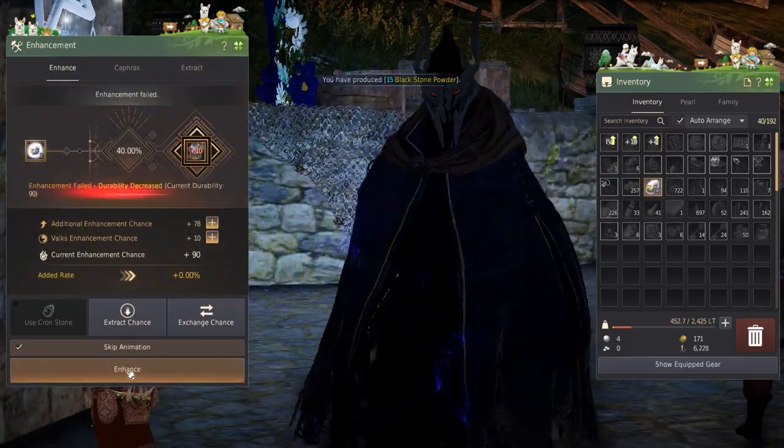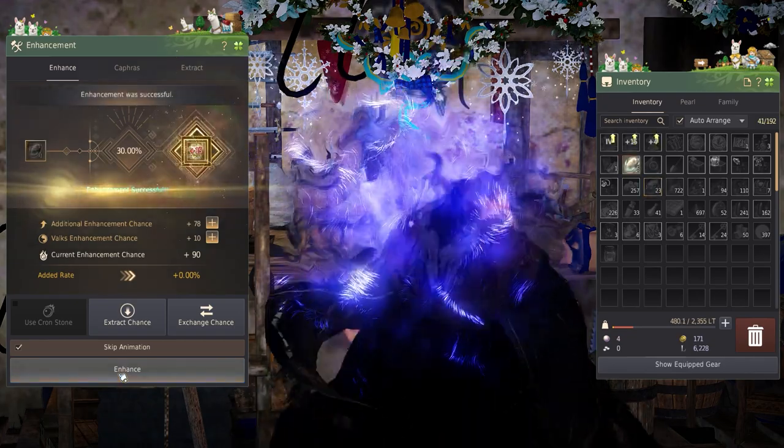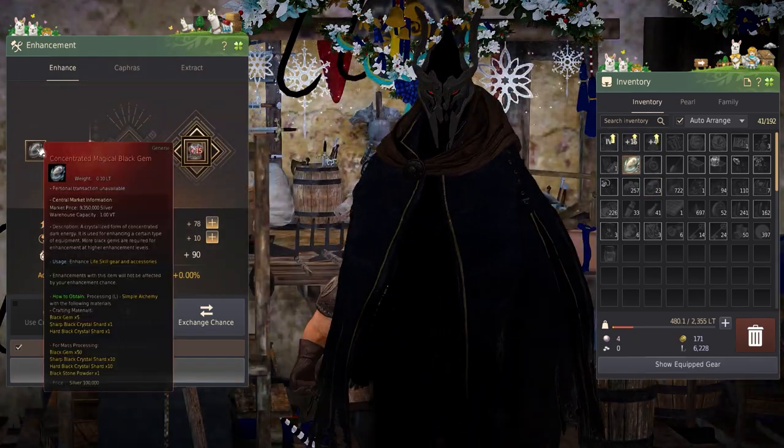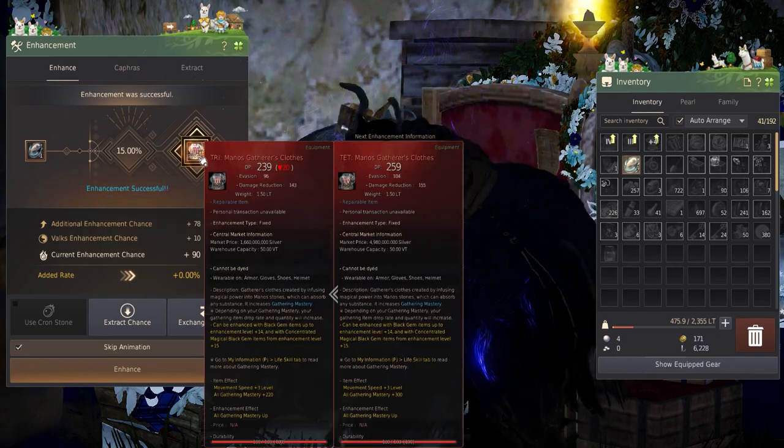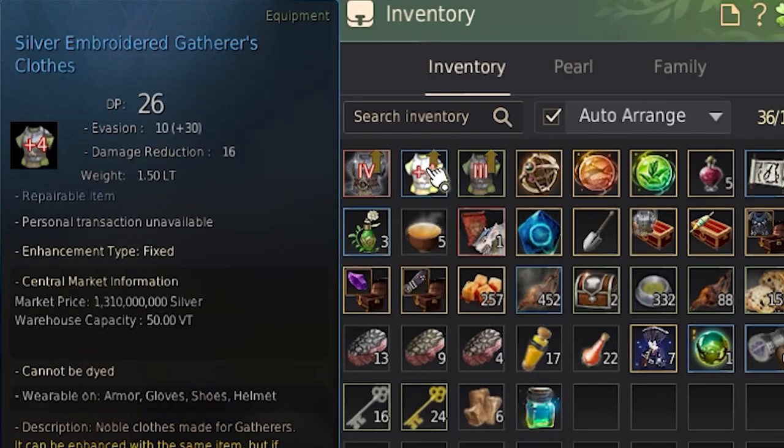Enhancing isn't like normal combat gear. Enhancing Manos clothes is a set success rate, meaning fail stacks cannot be used, nor can these be cronstoned. If lucky and using minor repair costs, getting TRI can be easy.